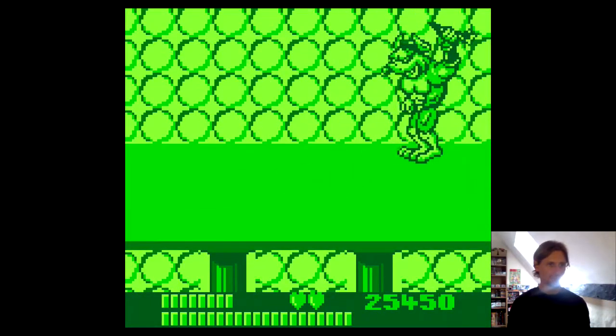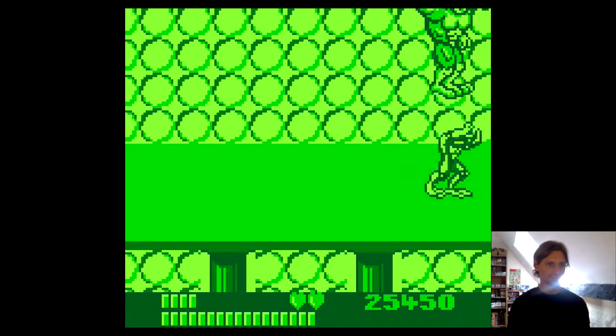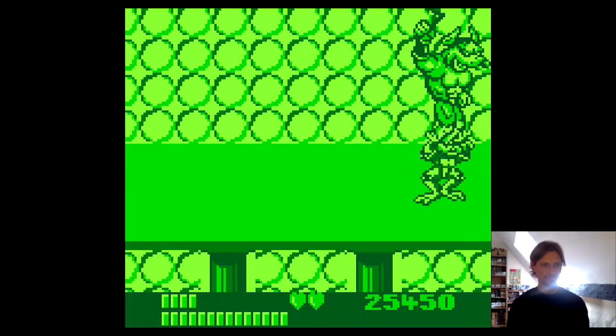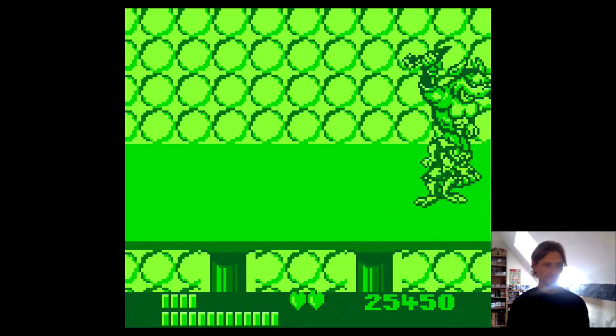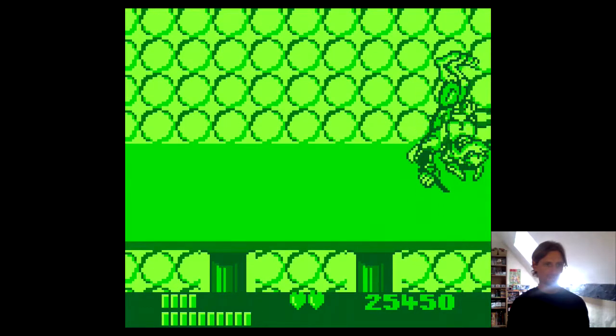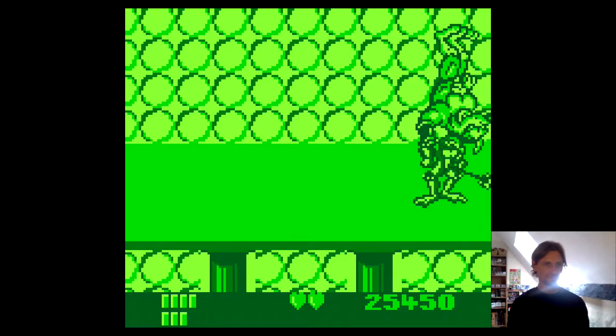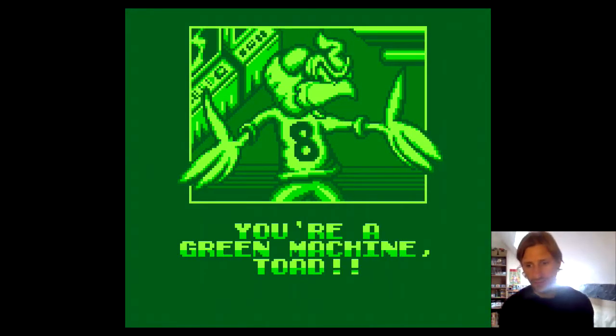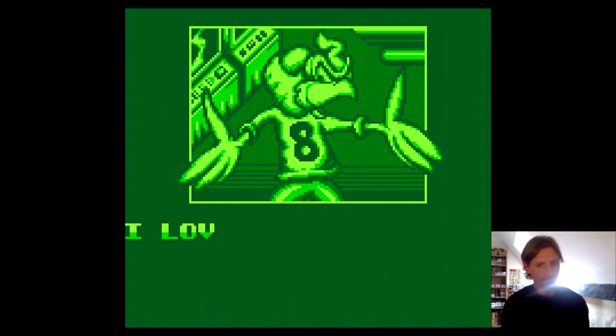So here, this is a bit like the first boss except he does a lot more damage. You can kind of stun-lock him into this kind of pattern. To be honest, you're not doing a ton of damage when you're doing that, so it's great if you can get him upside down like that. A lot of the time I'm kind of just winging it — just jumping and punching and doing what I can.